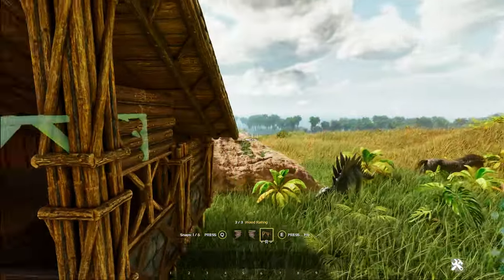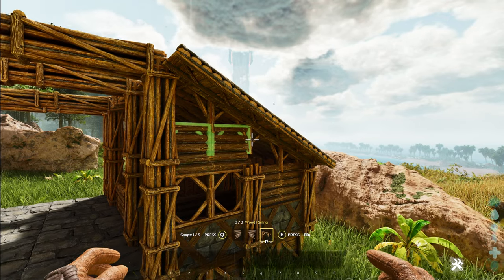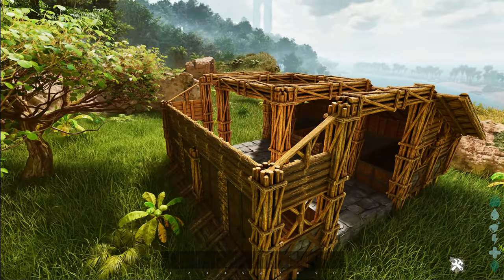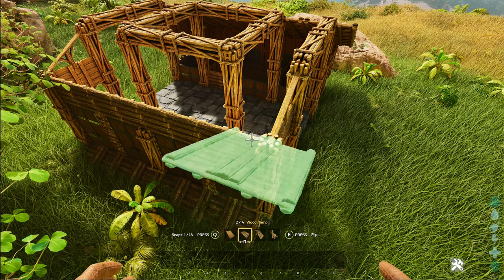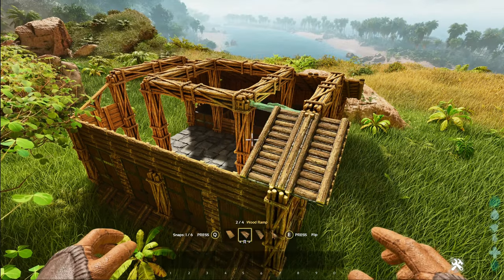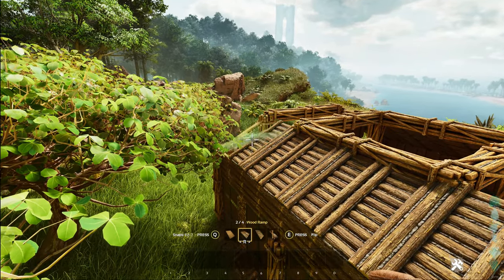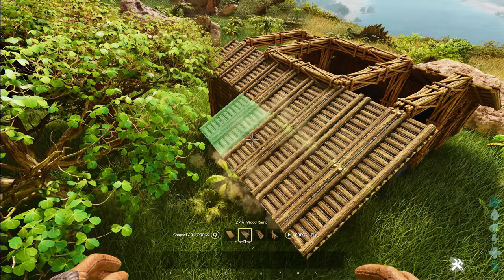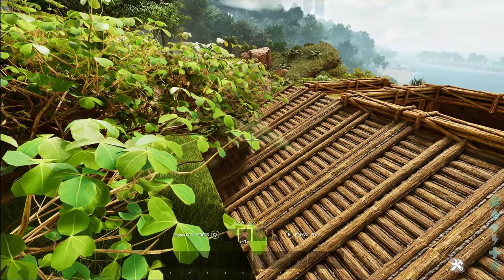Go ahead and do the same thing on this side. Then grab the roof pieces again with the ramp selected — same as on the other side, find the outermost quarter wall and cycle the snap points until you get the one that makes the roof. Place that all the way along the edge. On this side go another level down as well.